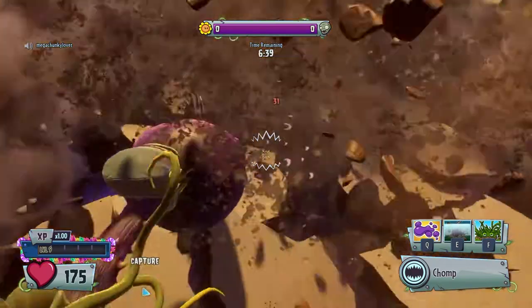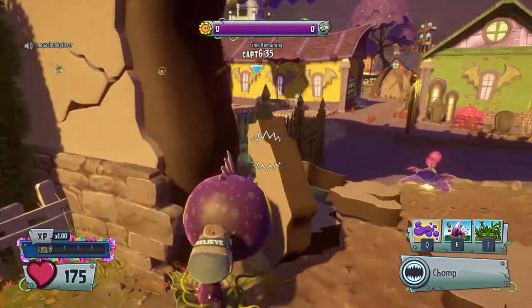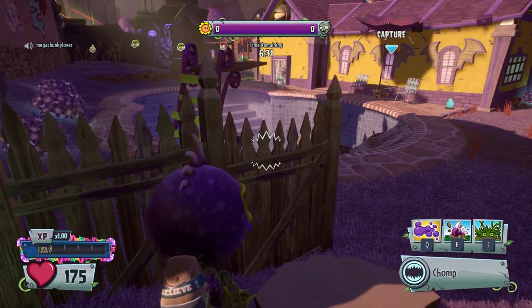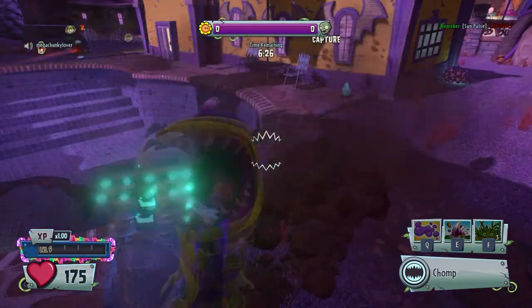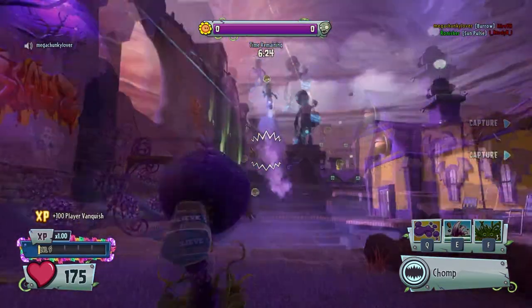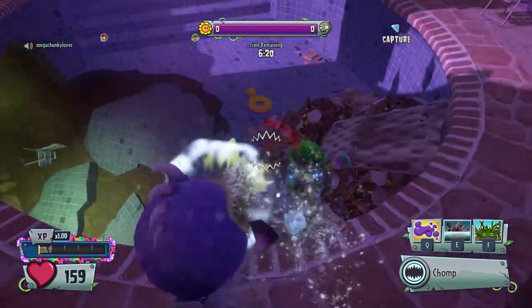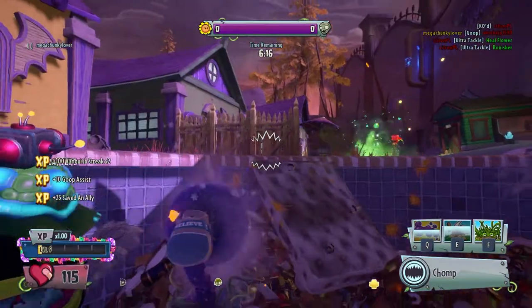Anyway, the Chomper is close range and it eats players in one bite, but you need to be very sneaky with it. One way to do that is to dig underground and eat them from below. But here is the catch — you are very vulnerable after you eat something as a Chomper. Not only do you move slower, but you can't attack or defend yourself for a couple of seconds.